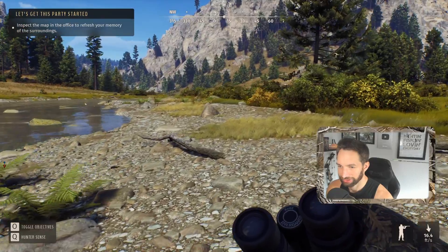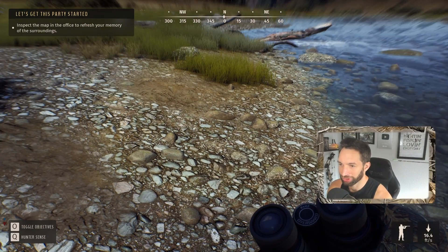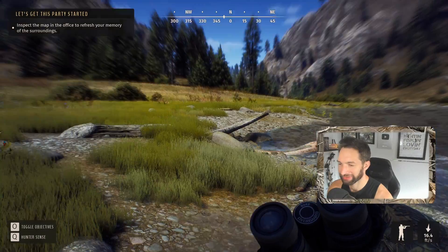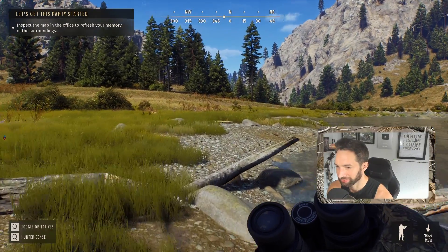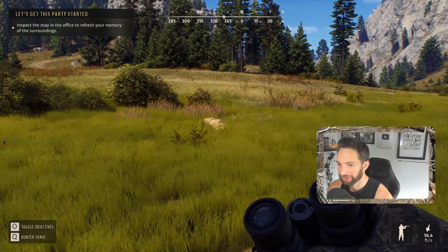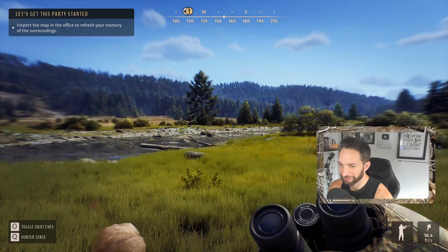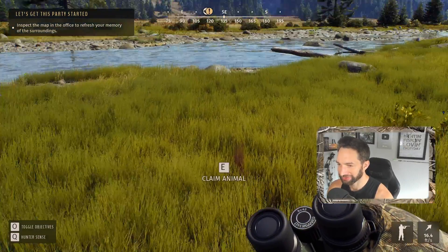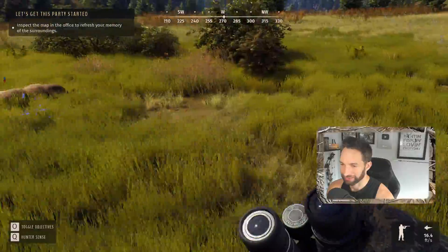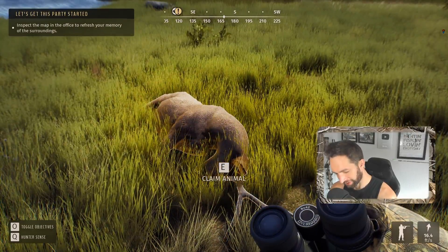Now we've got to figure out where our buck went. Right here is a pretty good indication — we've got blood. Medium blood rate, but that is not a bad sign. He ran this way. Oh my god, we found him! Here he is down right here — our first buck! He didn't go 50 yards. There's not a ton of blood, and we do have dark red blood, which could indicate we hit him in the liver. Nonetheless, here he is — our first deer in Way of the Hunter.